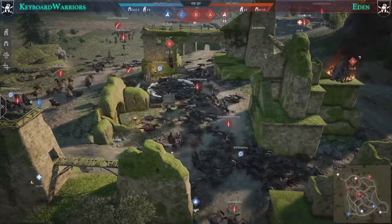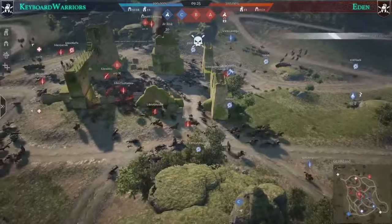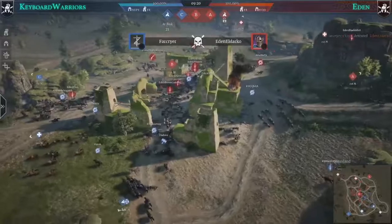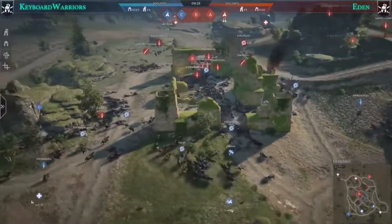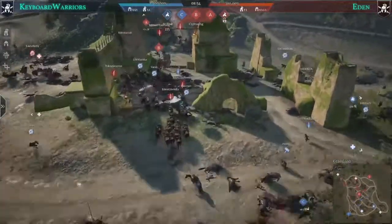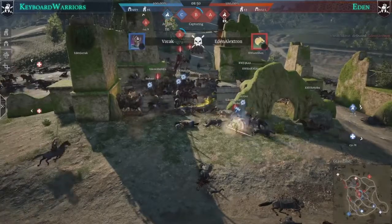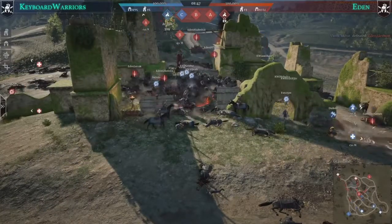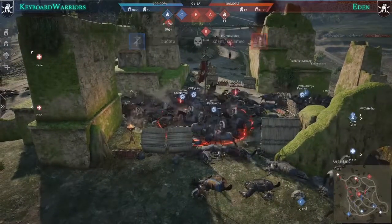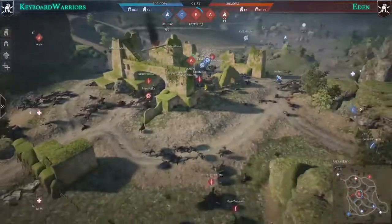Keyboard Warriors take a moment to regroup and heal units, then move to counterattack with a left-right split approach — no one in the middle. Eden has selected more squads with higher unit counts for the later stages of the game. On B, Keyboard Warriors are doing a good job with a hussar charge from behind straight through all of Eden's forces, supported by many short swords.